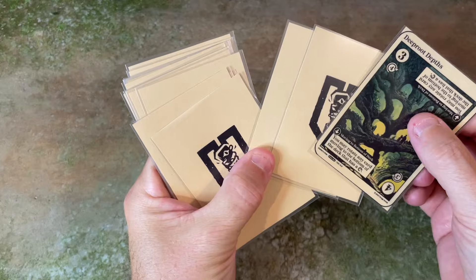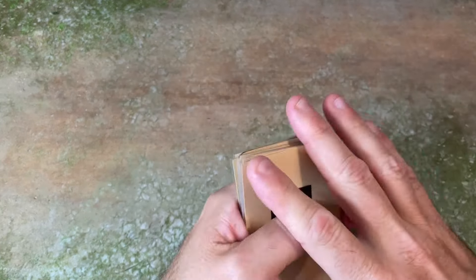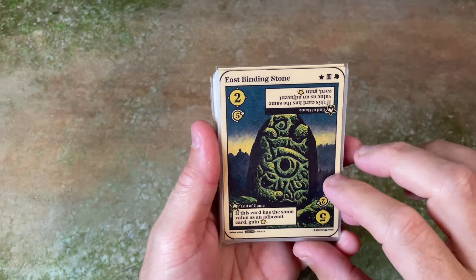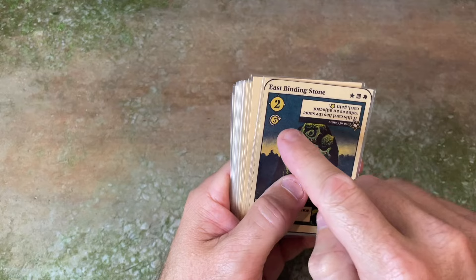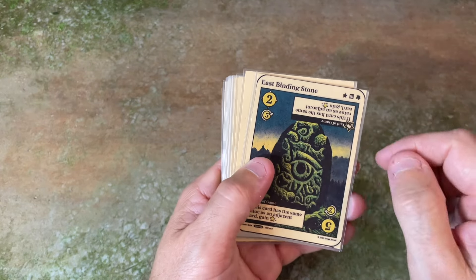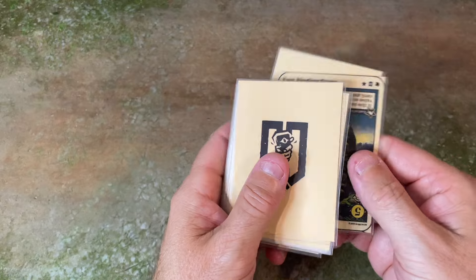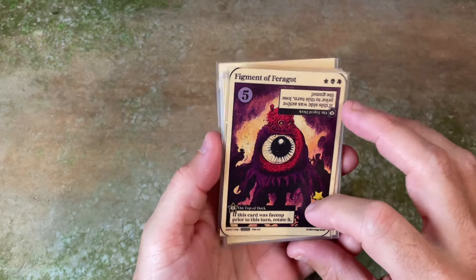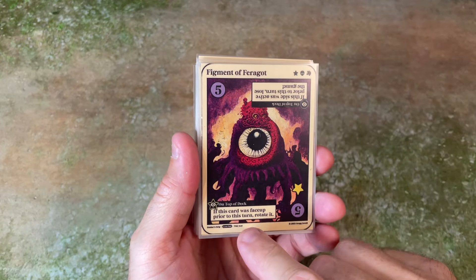We'll count three cards, and then I can put this one anywhere I want with the cards I move to the bottom. The next card is a binding stone — that's good, we need the binding stones. The east binding stone here has a value of two or five, and all the binding stones will earn you stars if you put them adjacent to a card with the same value. I'll count two cards and move them to the bottom.